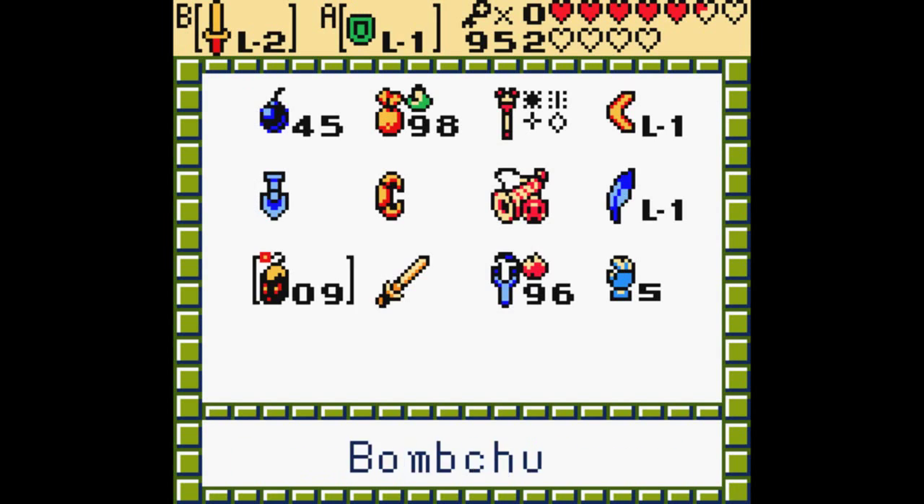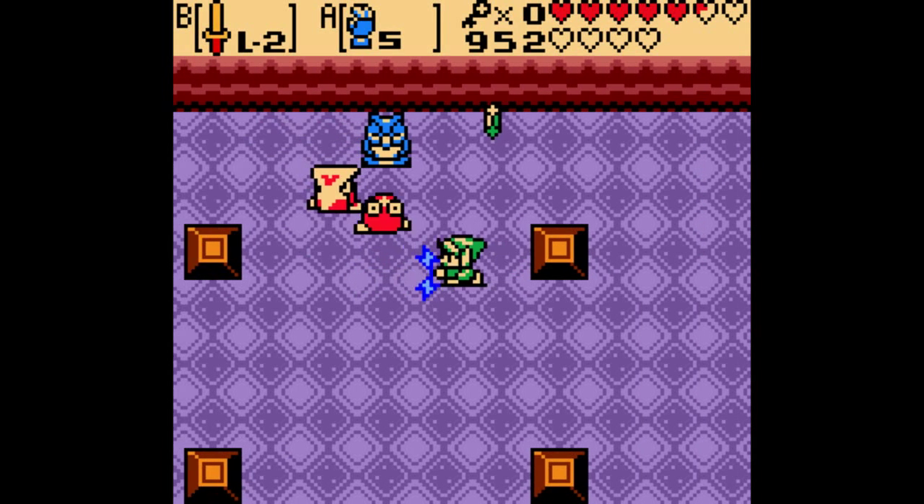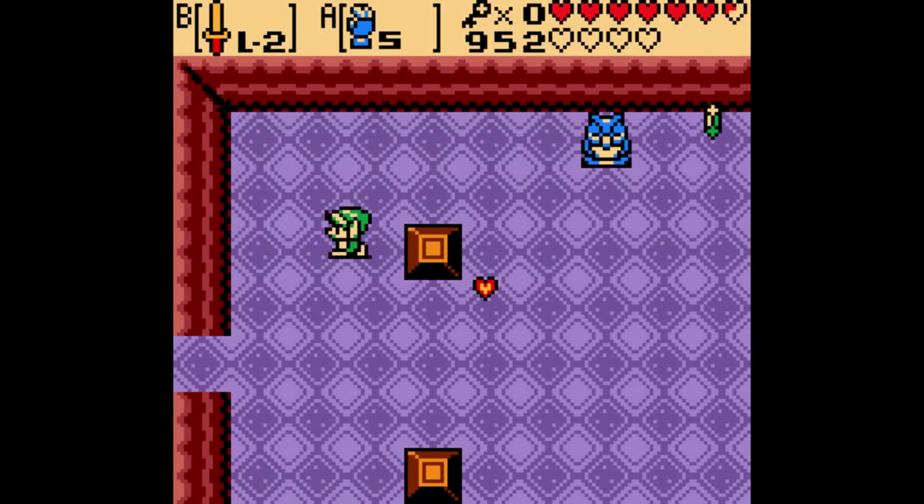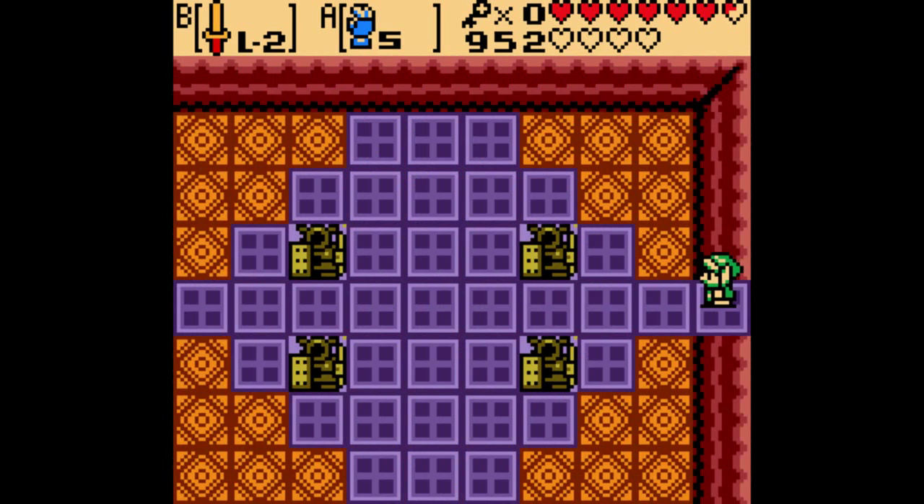You might recognize these Iron Mask enemies from not only Minish Cap, but Ages as well. However, now that we have the magnetic gloves, we can take their masks right off of them.